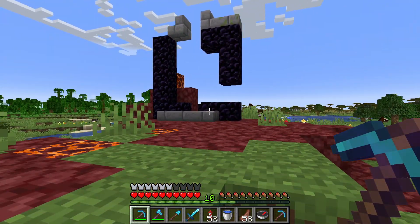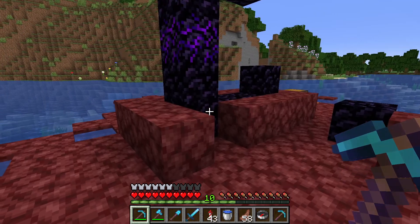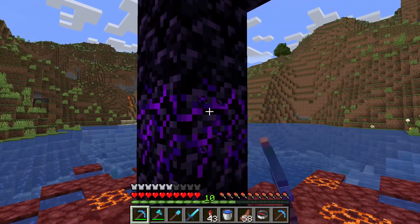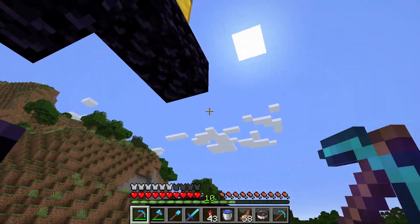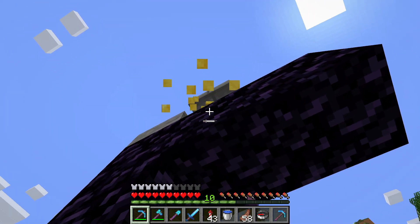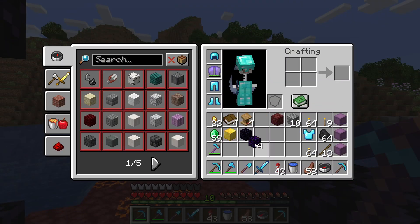Like in the bastion remnant. So if you want Crying Obsidian, find these portal frames and break the obsidian blocks that are a little more purpley than the others — more purple glowiness — and then you can have your very own Crying Obsidian block.